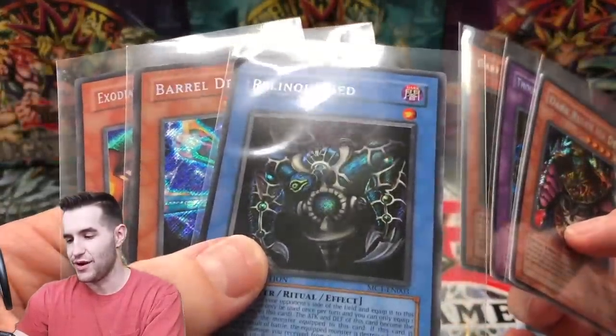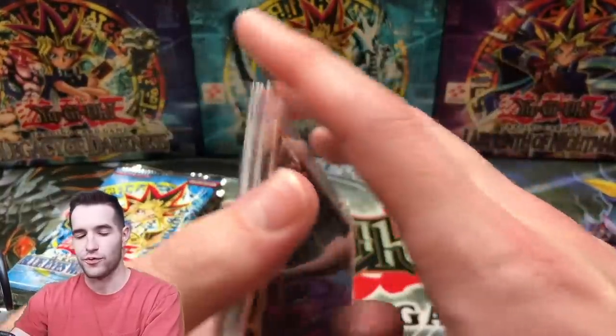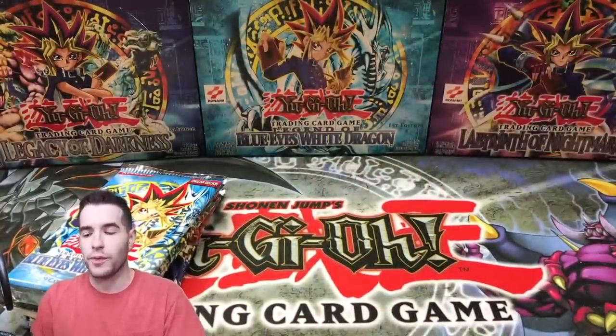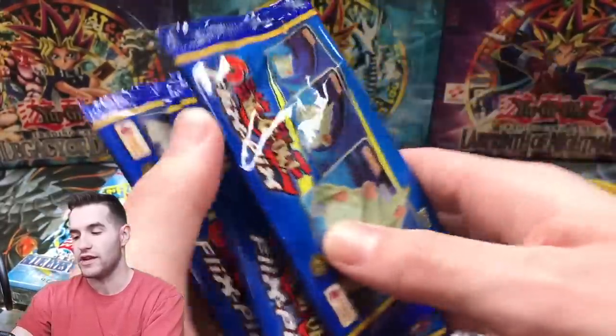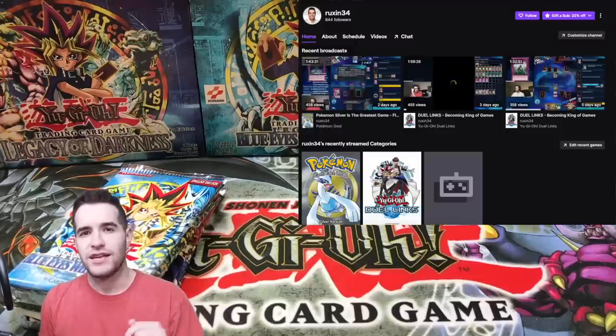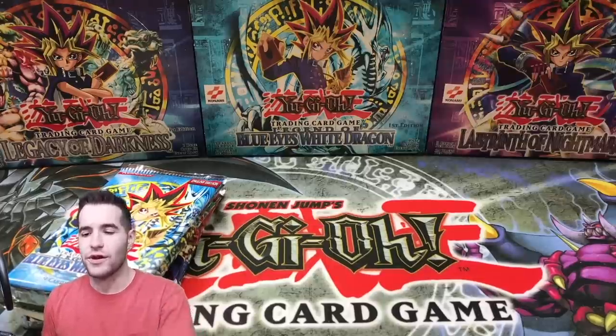Unfortunately, the Relinquished did have that ding up there, but that's still pretty cool to get those promos. Also, we're going to open up four more of these epic FlixPix packs that you guys seemed to like in the viewer mail video. Also, remind you guys — check out Twitch down below, click the hyperlink in my description, you guys can follow me there. And let's go ahead and get into this opening.